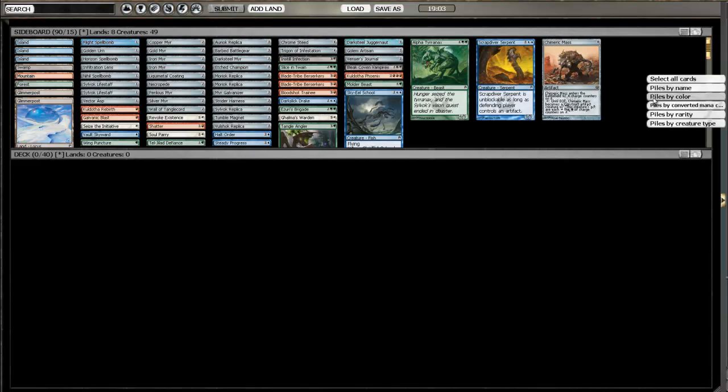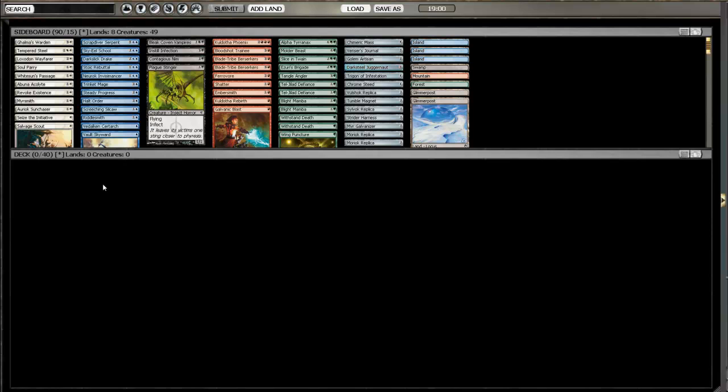Let's sort by color again. The first thing I do is go through each color and put in all the cards that I think are playable.